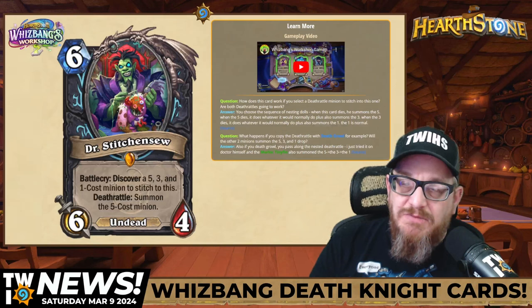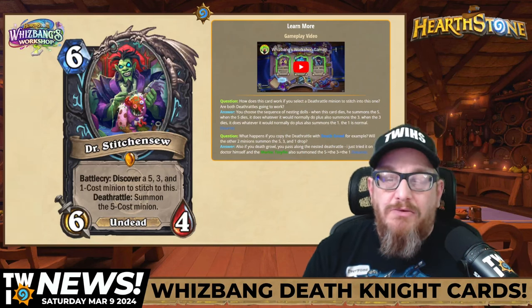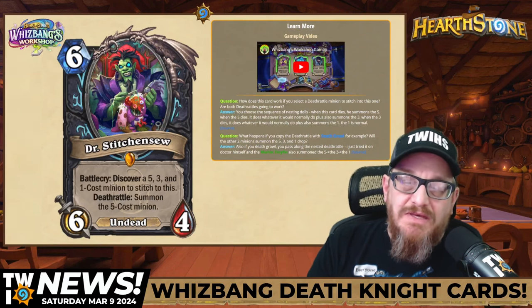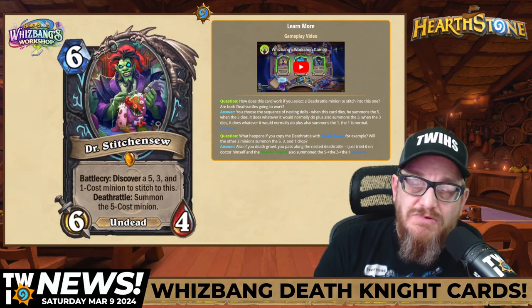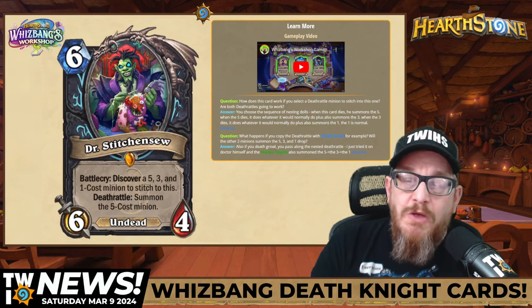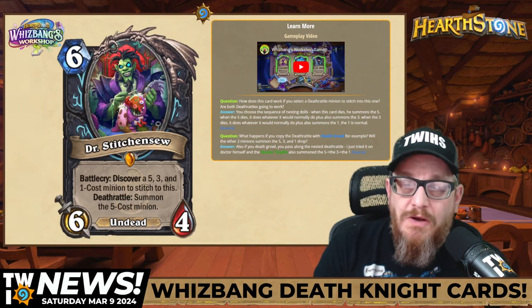Next up, six mana Dr. Stitch and So — six, four undead. Battlecry: discover a five, three, and a one cost minion to stitch to this. Deathrattle: summon the five cost minion. So how this works is you're going to discover those minions — the five, the three, and the one — and then this pops off. When this dies, the Deathrattle is you summon the five cost minion.